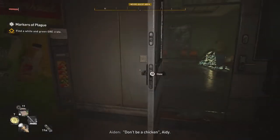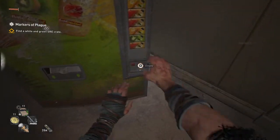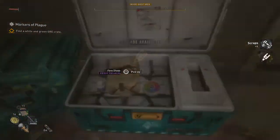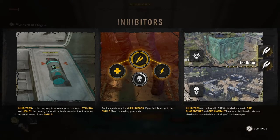All righty then, our main man Aiden is feeling empowered, doesn't want to be a chicken — he's a ruthless killer now. So let's use it. All right, we found the GRE thing. There's a fidget spinner as well. Oh, I didn't want to pick this up first, but all right.